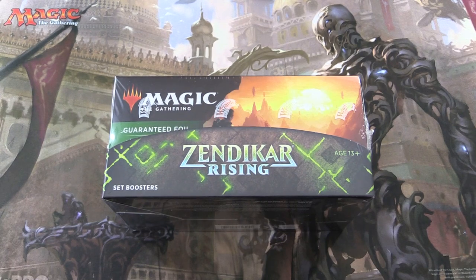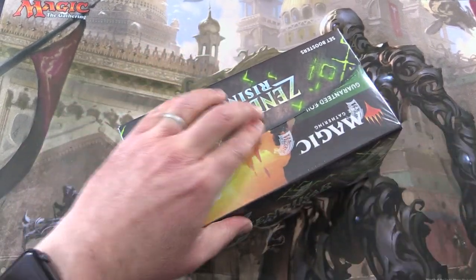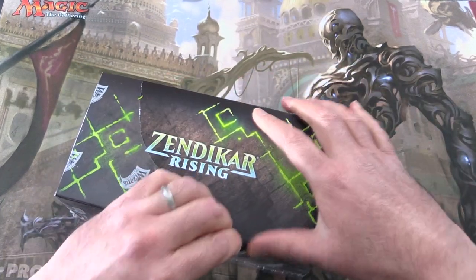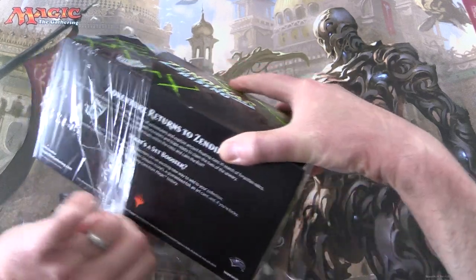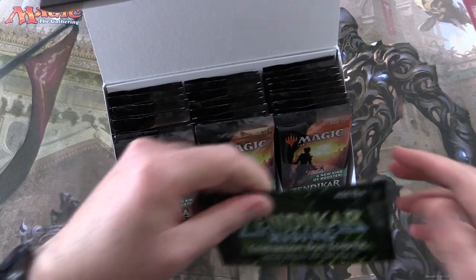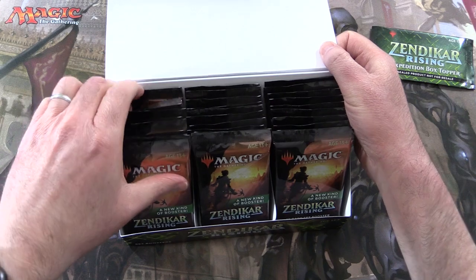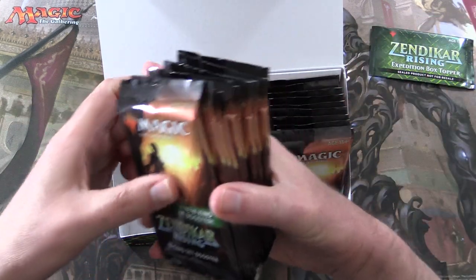Today on MTG Unpacked, we're getting stuck into a brand new Zendikar Rising Set Booster Box. These things do contain box toppers, so we'll be highlighting that closer to the end of the video. We'll be snacking on this box, just grabbing 10 packs here — just a light snack. There is our box topper, hopefully not damaged. That is 10 packs.